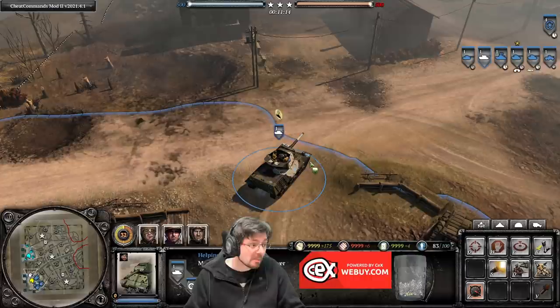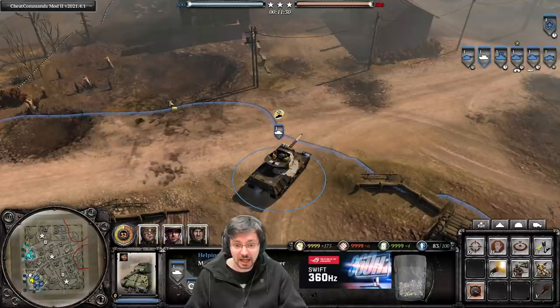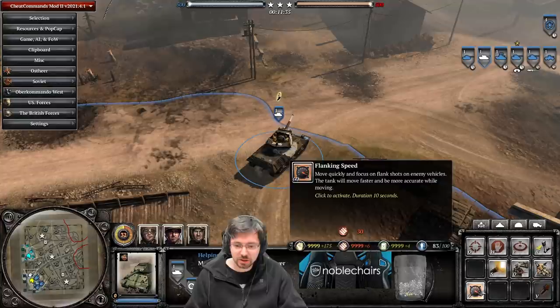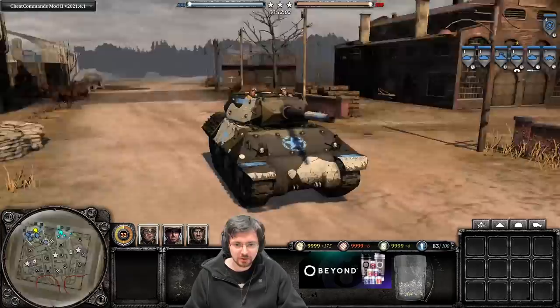The M10 has received quite a considerable buff. Its Veterancy 3 reload bonus has gone from 20% to 35%, flanking speed bonus from 10% to 30%, and flanking speed now provides a 20% horizontal turret traverse speed increase — so it can turn its gun a lot faster. Activating flanking speed and the turret turns noticeably faster than normal. The M10 has received a solid buff to make it a more attractive unit choice.